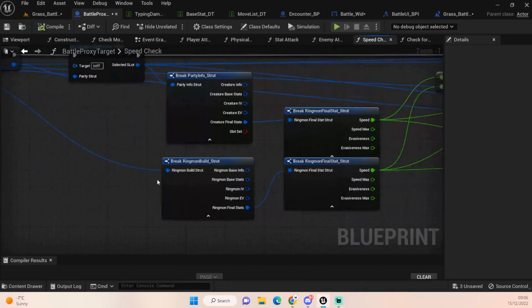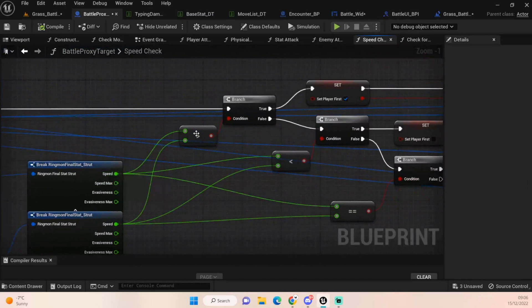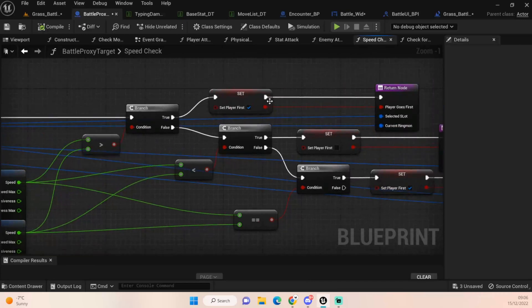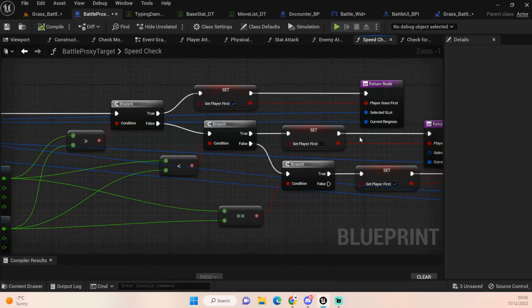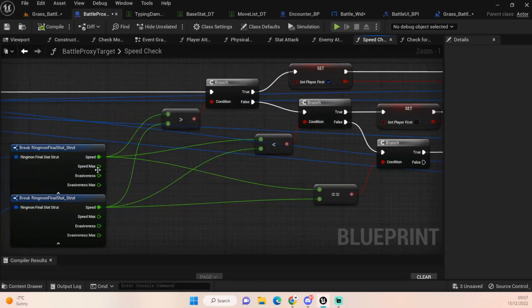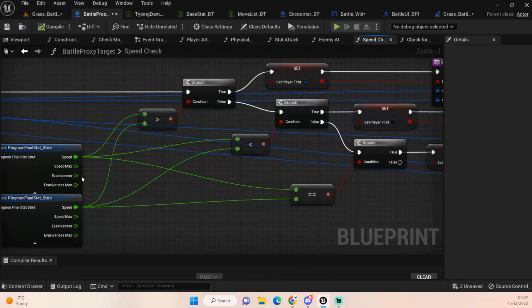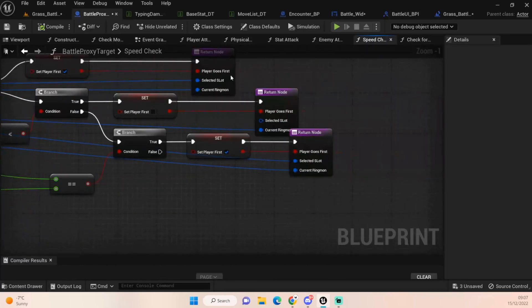We pull off from our current Ringmon, break its stats, get the final stats and speed. All we're doing is checking: is the player's speed greater than the encounter's speed? If true, the player goes first. If the player's speed is less than the encounter's speed, the encounter goes first. We also do one final check for equal speeds - if they're the same, the player goes first. I've done it as a separate equal check, but it works exactly the same. Equal speeds - player goes first - then it fires out all that information.